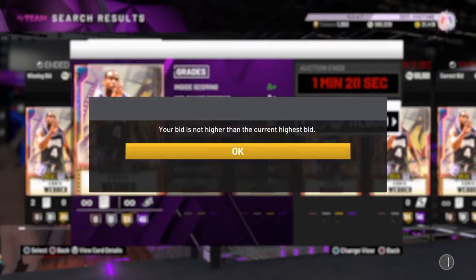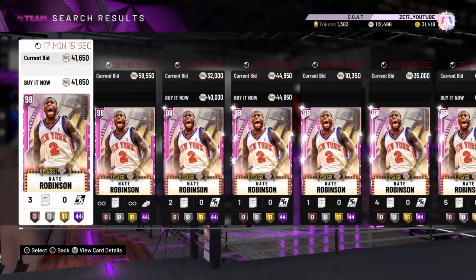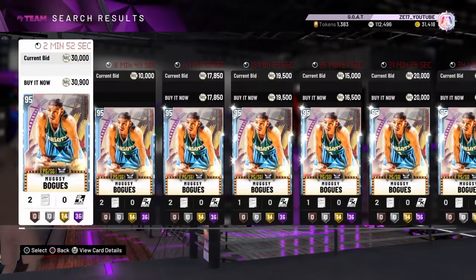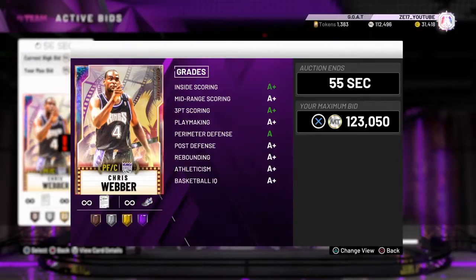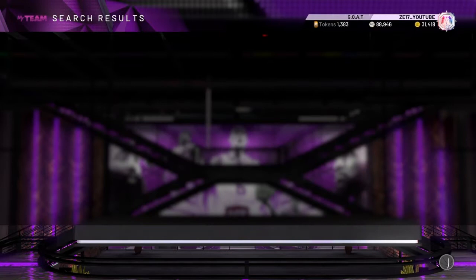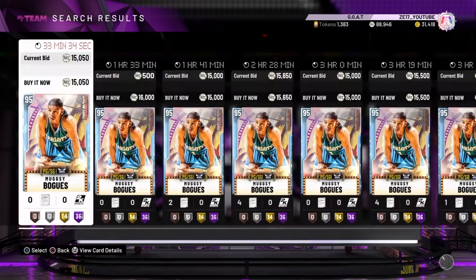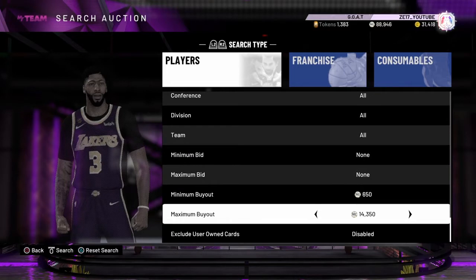Hopefully this stops lagging for a little bit. Nate Robinson's expensive - I'm going to wait for his price to go down. Mugsy Bogues is no way - like 15-20k? Let's see if I can get Chris Webber for 123 or 135. What's Mugsy's cheapest price? I'm not paying 15k for Mugsy - 14k for someone five foot three.